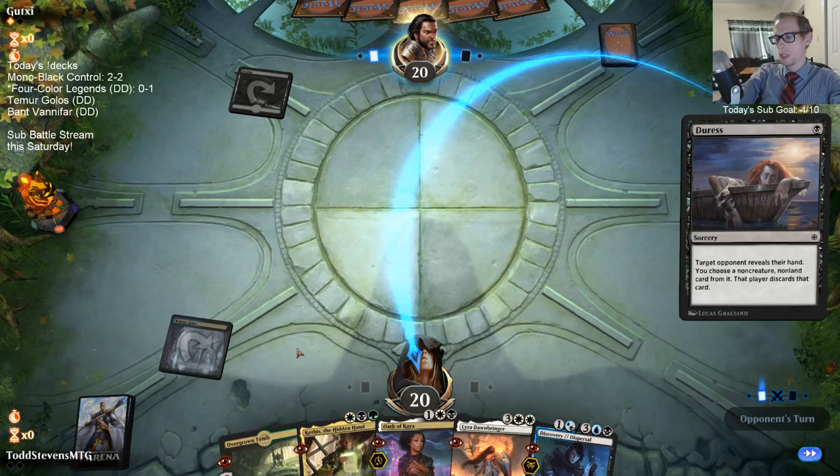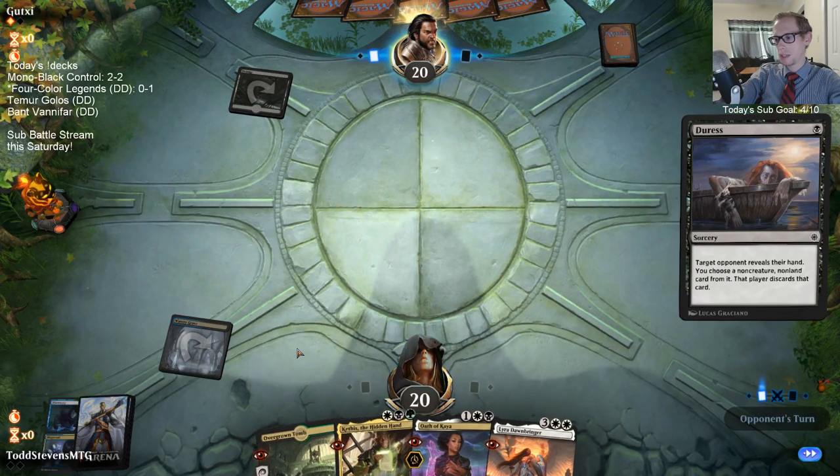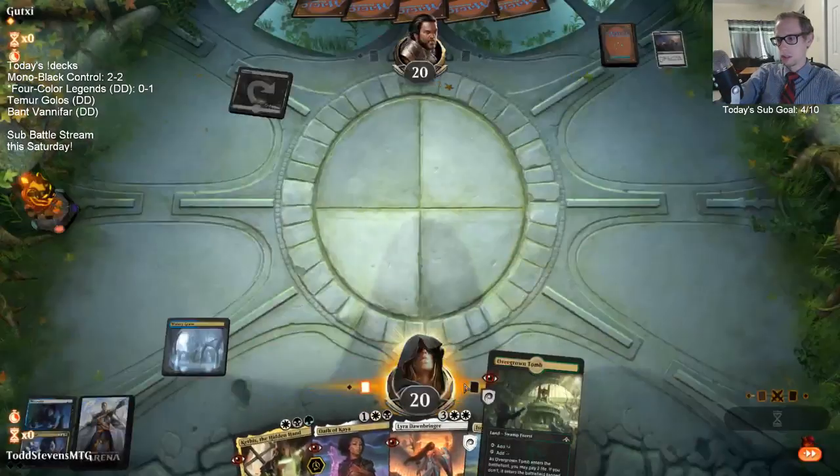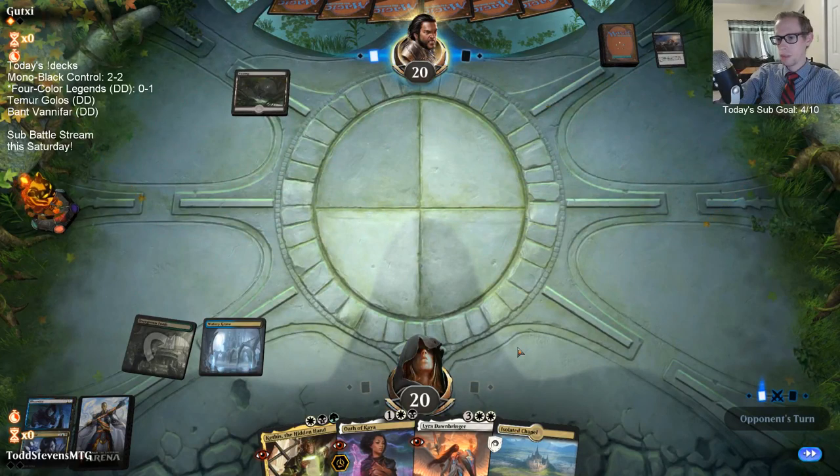Obviously they're going to have Duress on turn one, so I needed to keep both - As'Kanta and Discovery obviously. Okay, good draw.